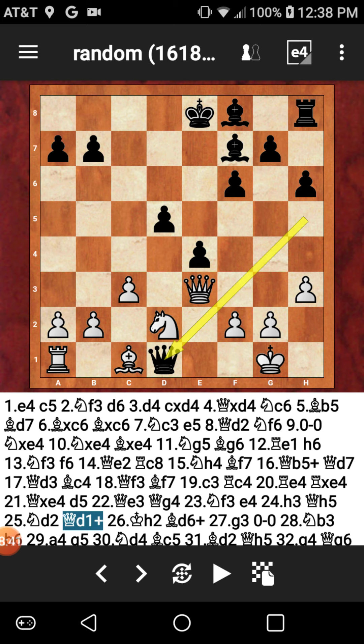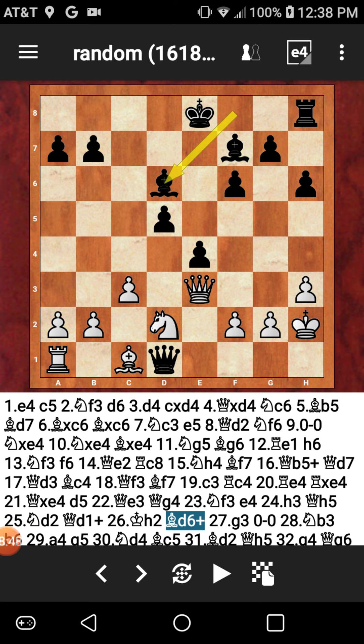Now I just go queen to D1 check — this is a very threatening move, forcing the king to move to H2. And now I'm coming with another check. That bishop came from F8 to D6 and is now checking the king again on that long diagonal. The king is really running out of places to go.